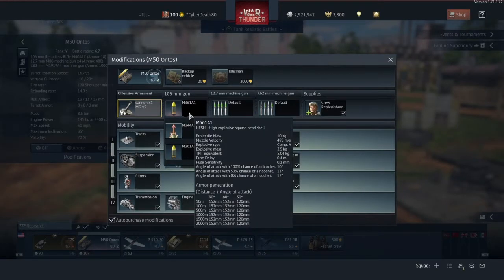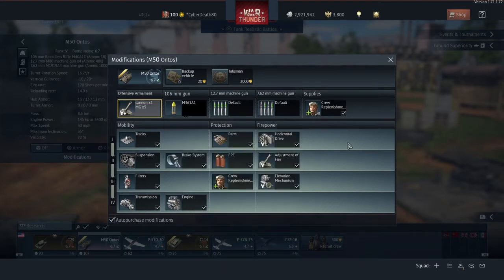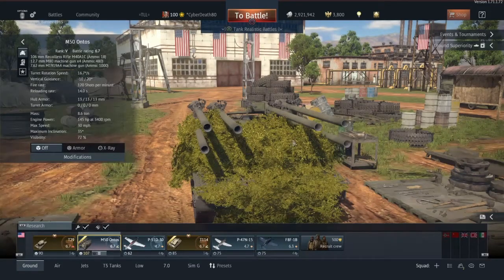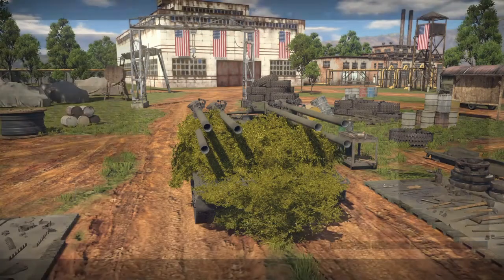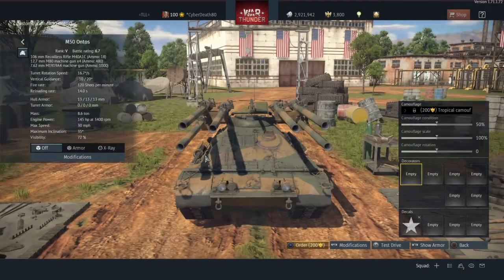The ammunition you get for this is absolutely free. We get HESH with 152mm pen and we also get HEAT with 181mm of pen. Other than that there really isn't much going on. I'll switch to customisation and change to the tropical one — there we go. Now you can actually see the tank.